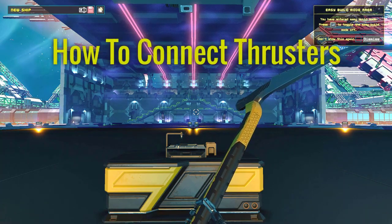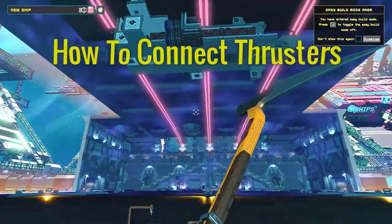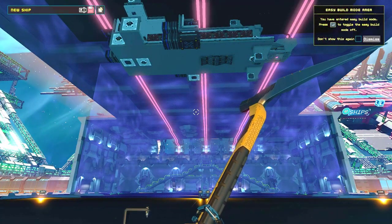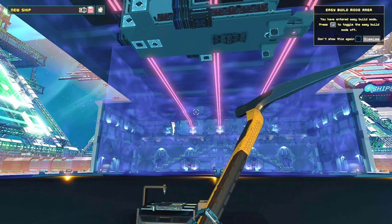Hello, hi, I'm Lycus, and I'm going to talk about how to put thrusters on your ship. Now there's two ways of going about this. One is using easy build mode and putting module thrusters on. The other is doing it by hand. We're going to start with easy build mode first.